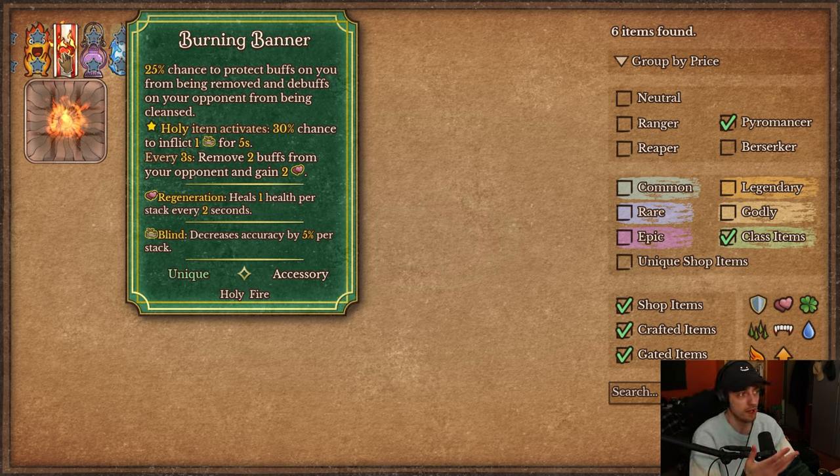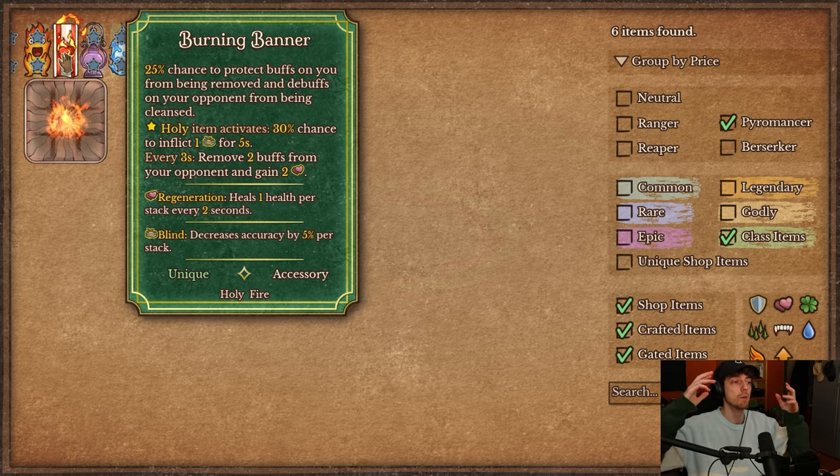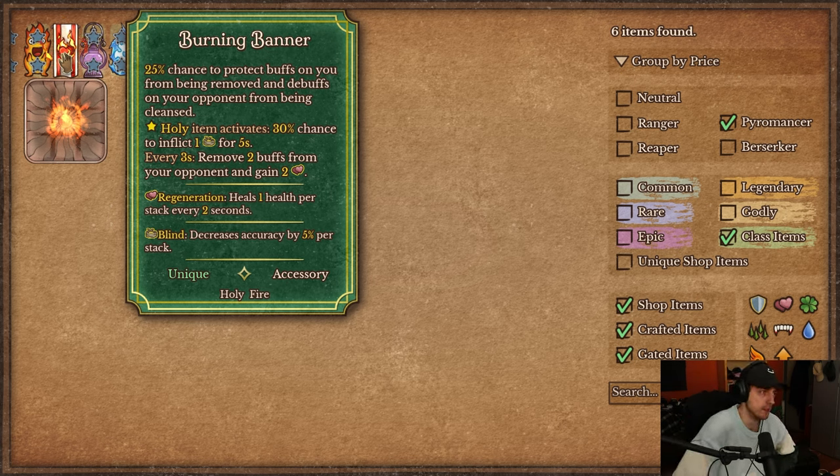There's more to it though. When adjacent Holy Items activate, you have a 30% chance to inflict one blind for five seconds. For a blind build this seems weak — Holy Items are expensive, you don't have many of them, and a 30% chance to inflict just one blind for five seconds is pretty low. That said, lightsabers can go really fast. If you have two lightsabers next to it and sped up, you will get some extra blind. And it does protect your debuffs, so it's harder for opponents to cleanse that blind.